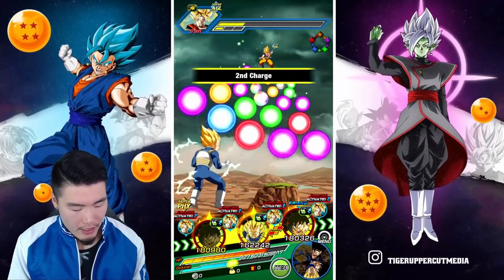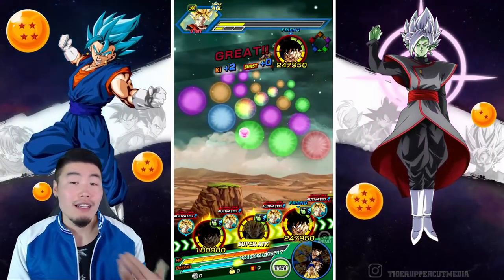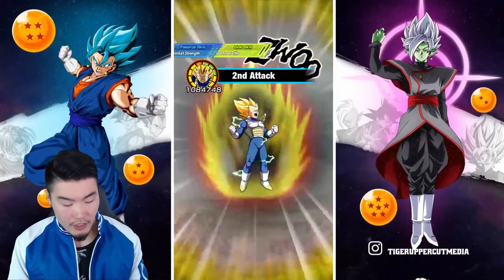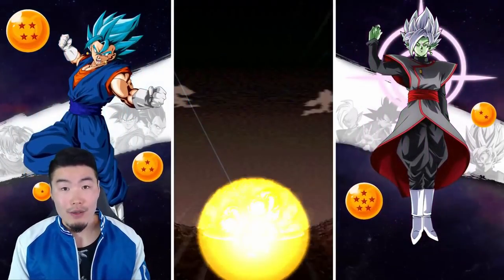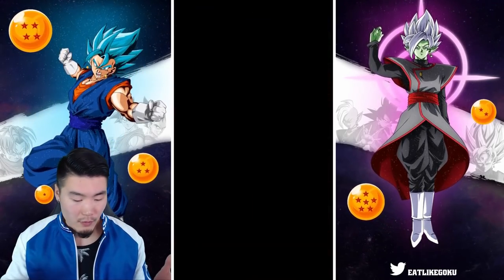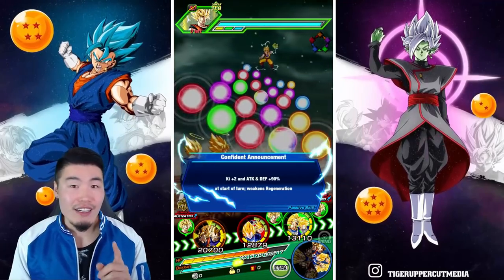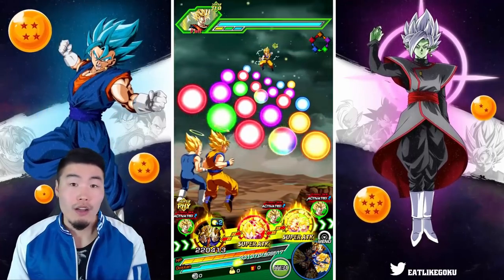So we're giving one orb. He doesn't stack defense until he transforms into Super Saiyan, so I don't care too much if he gets the super off right now. The main focus is the Vegeta here, because once he goes blue, he doesn't stack defense anymore, so we want him to super every single time. By the end, when facing the MUI Goku with the type advantage, he really doesn't take that much damage anyway. The only issue is we have to get through the STR UI Goku first.